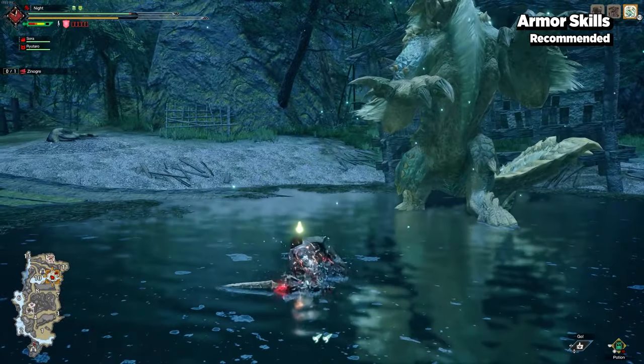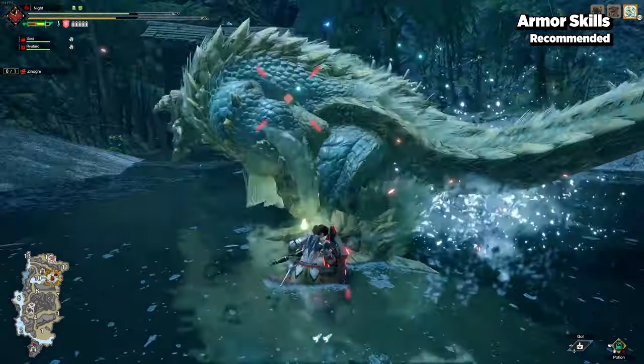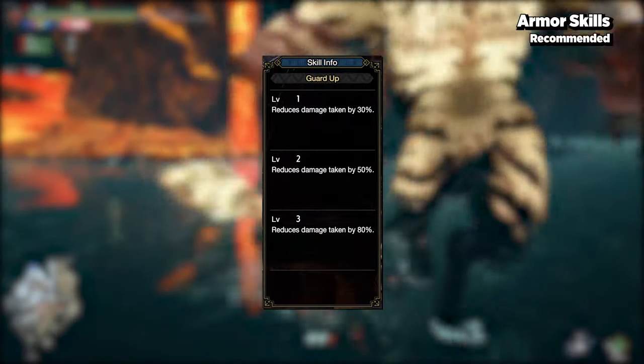Guard reduces knockback and stamina depletion while guarding. Having guard levels can help put you in a position where you're able to freely counter, maneuver, or reposition.